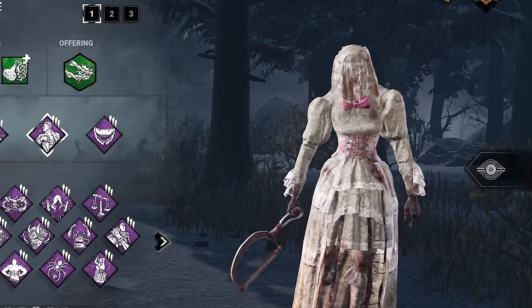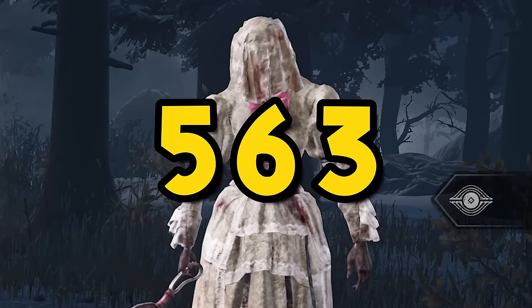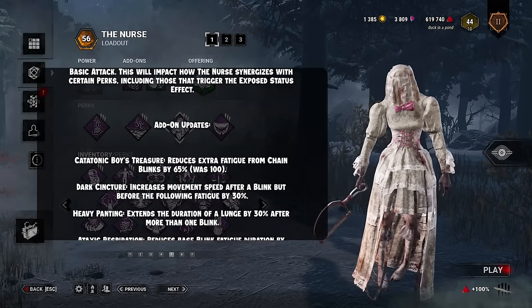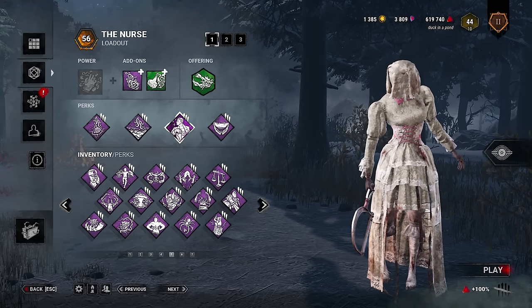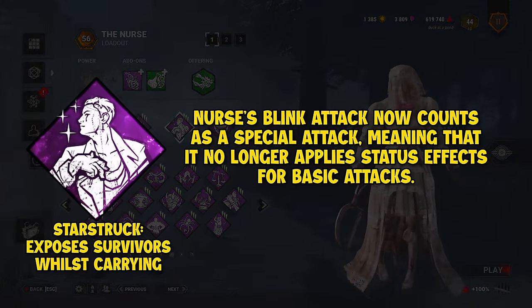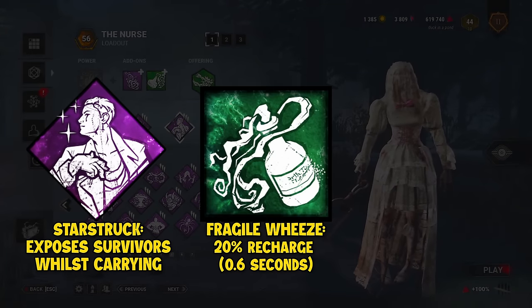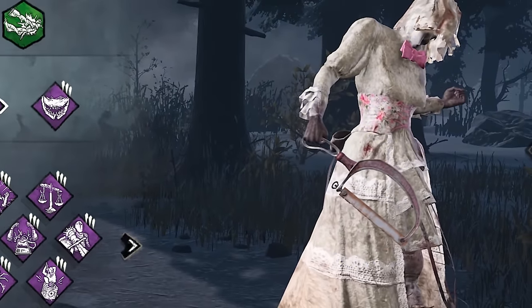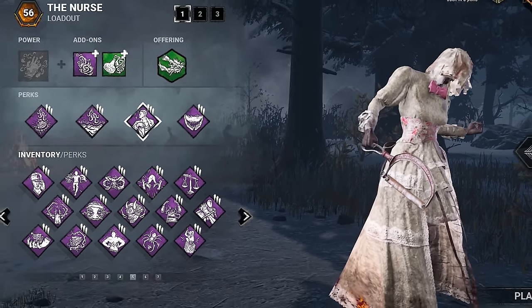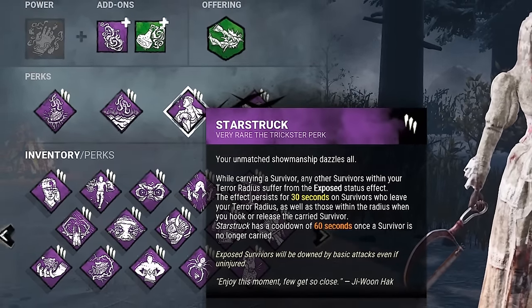I have a win streak on Nurse of 563 games in a row, but Nurse got nerfed very recently and something very big changed. One of the key perks of my build, Starstruck, was now completely useless. As well as that, Nurse's add-ons were changed a lot, and what I was using mainly for the streak — a mixture of recharge and range add-ons — were both completely non-existent. So in order to keep the streak alive, we had to find new add-ons and a new build that doesn't feature Starstruck, but is still extremely powerful.